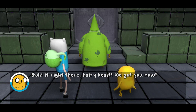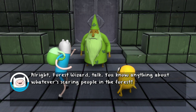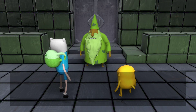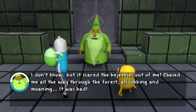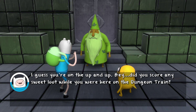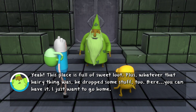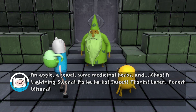Hold it right there, hairy beast - we got you now. Wait Jake, that's not a hairy beast - it's Forest Wizard. Alright, Forest Wizard, talk. You know anything about whatever's scaring people in the forest? No, I swear - I came here to hide out. I was minding my own business when whatever that hairy thing was attacked me. So what was it? I don't know, but it scared the bejeebers out of me. Chased me all the way through the forest, all sobbing and moaning - it was bad. Where did it go? Last I saw of it, it was running across that bridge near here. Did you score any sweet loot while you were here on the dungeon train? Yeah, this place is full of sweet loot - plus whatever that hairy thing was, he dropped some stuff too. Here, you can have it - I just want to go home. An apple, a jewel, some medicinal herbs, and - whoa! A lightning sword! Sweet! Thanks! Later, Forest Wizard!